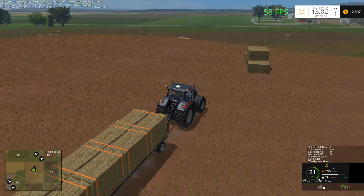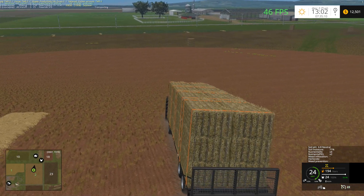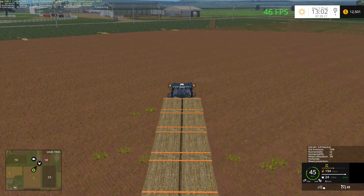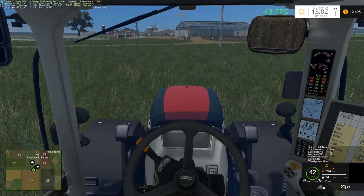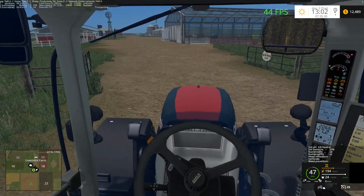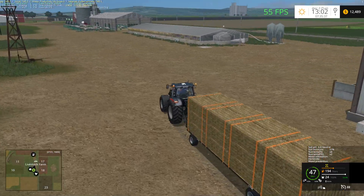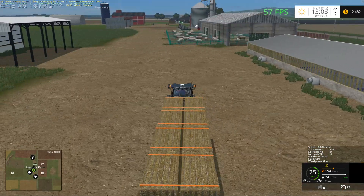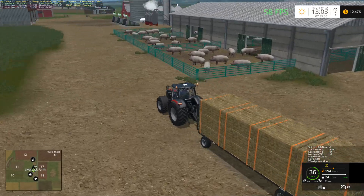I wonder if there's a sell point for straw at the animal farm. Let's go take a quick peek and see if we can find one. I also went through the animal farm to decrease any clip distances over there to see if that might be causing the problem. Seems to be okay-ish — it's just the main farm like usual. There's the sheep, chickens, that's the pig farm. You can see the difference now because when I drive close to it, it takes a while to load, which I'm happy with — that means it's not loading from too far away.